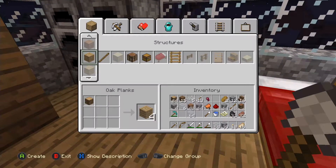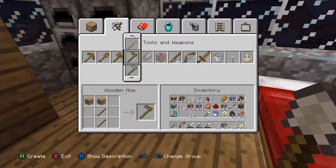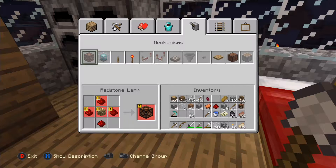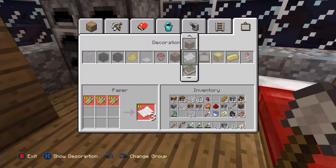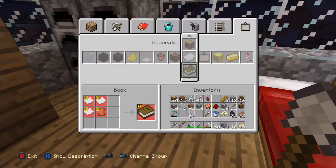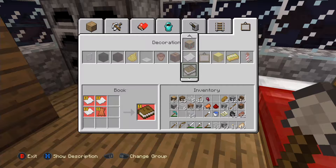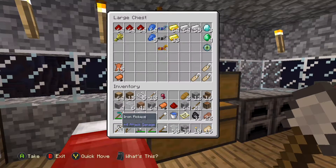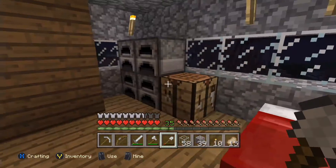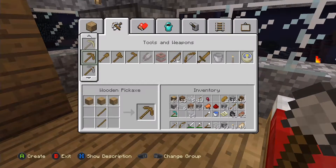Let's look at what it takes to make a book. It takes three paper and a leather. We don't have much leather - we could get plenty of paper but I don't think we have much leather. We have about 15 leather - so that might make a few bookshelves.